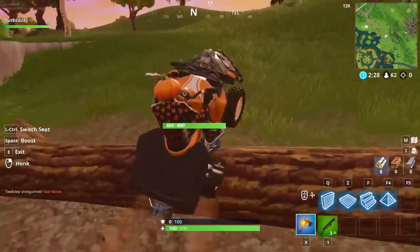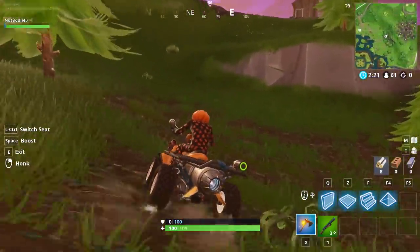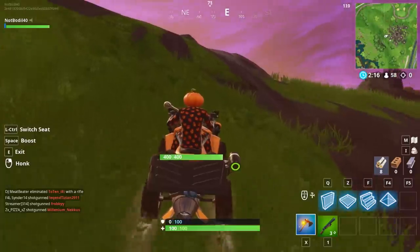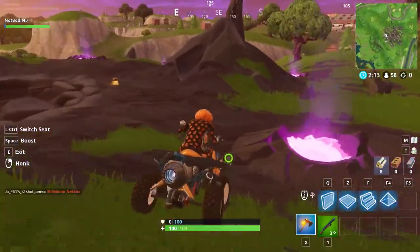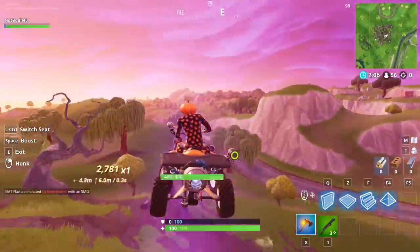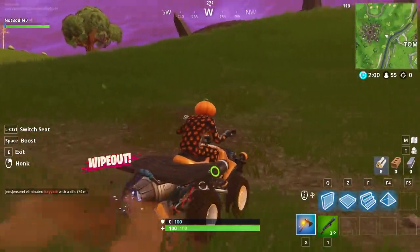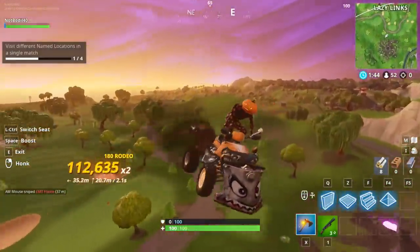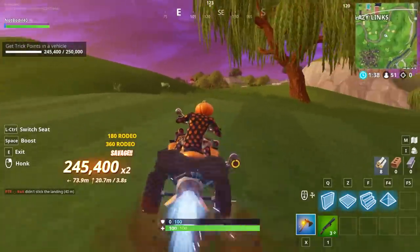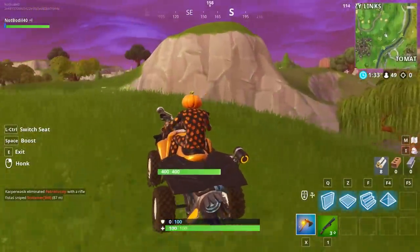For the 250k trick points challenge, grab your quad crusher and head to the rune area. Jump on one of the jump pads — they may be removing them soon — and start spinning in the air for massive points. You can actually hit 250k with just one jump. Make sure to land it to count the score. There's also a challenge to visit four different named locations while you're at it.